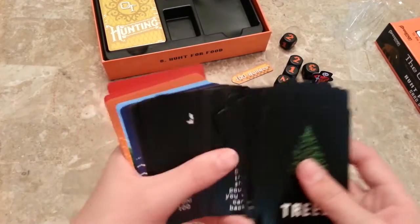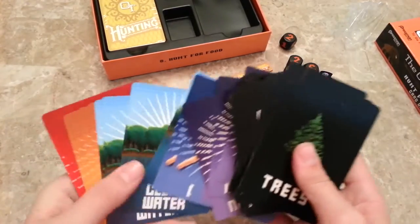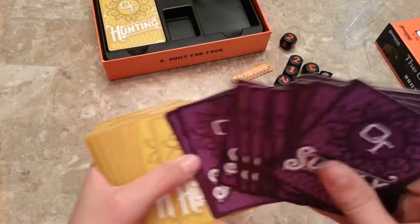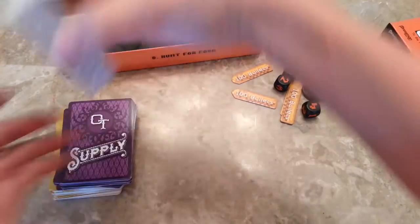Now we have cards. These are obstacle cards — things like trees, abandoned wagons, squirrels, deer, and bison. There are also some supply cards, parts and content cards, and then the hunting cards.